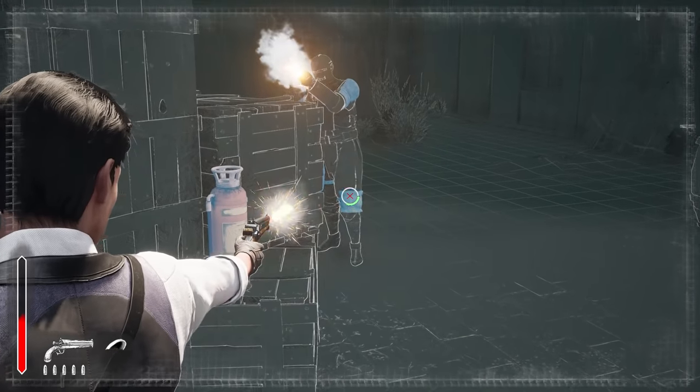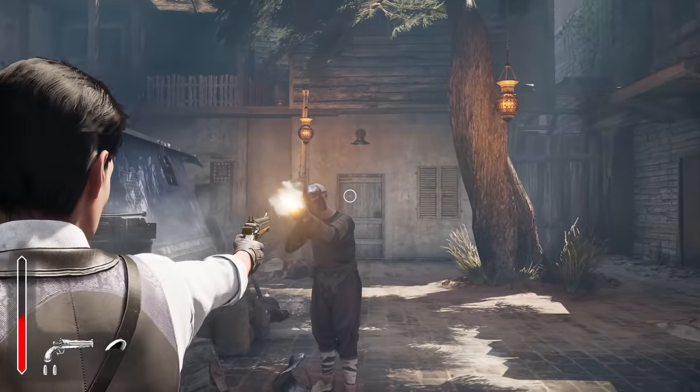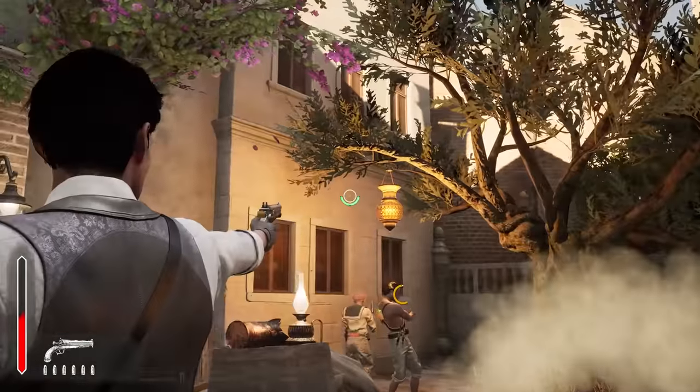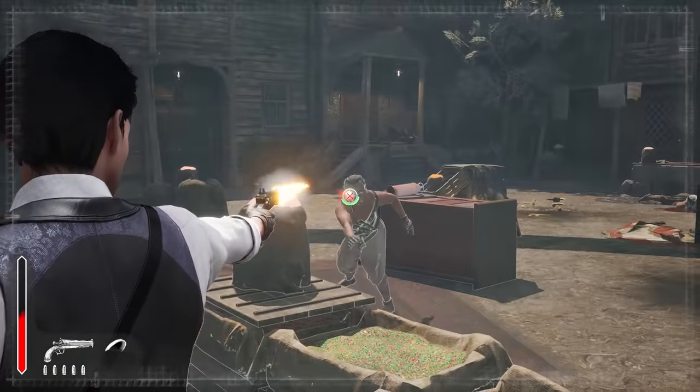Some enemies will wear armor and helmets to cover their weak spots. Helmets can be shot off after all armor pieces are destroyed with precise gunfire. But while the non-lethal approach is considered canon, you still have the option to shoot and kill your assailants.